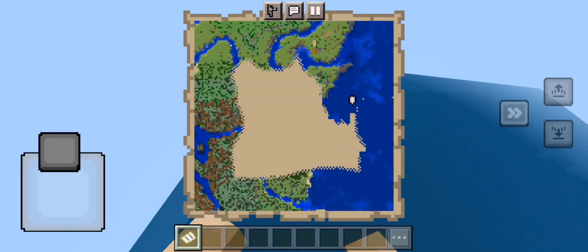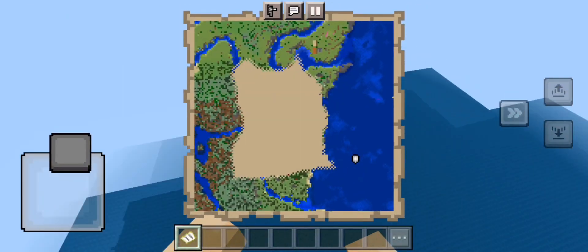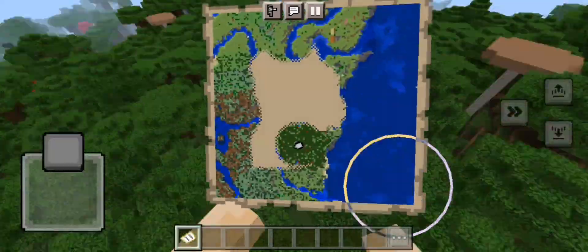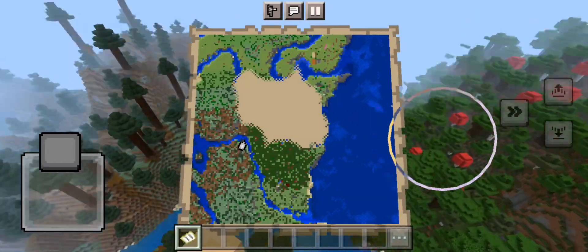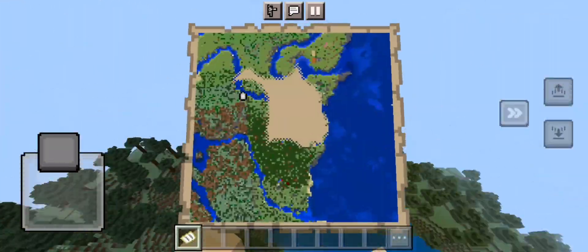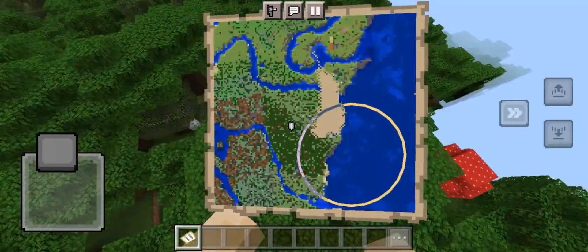Here we discover there's too much ocean, too much water. So we have jungle, pine, oak, and birch apparently. So yeah, that works.